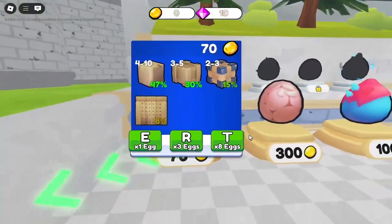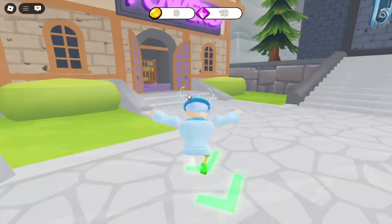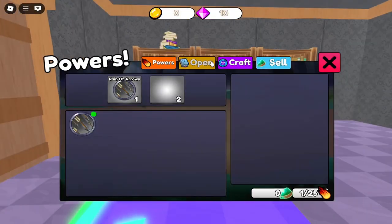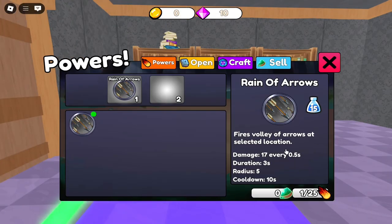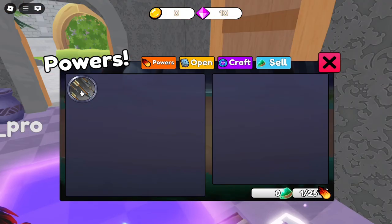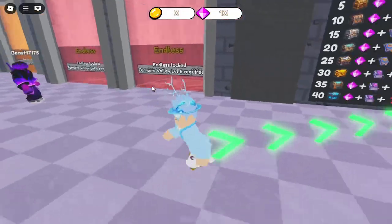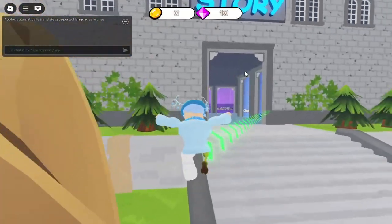There's like pets and also a couple bundle packs. We got powers — I've never seen that in tower defenses before. It looks like it does 17 damage every 0.5 seconds, with a cooldown of two, and you can craft — I'm guessing that's the currency — and you can sell the powers if you get the same one. There's also an endless mode but I need level six for that.